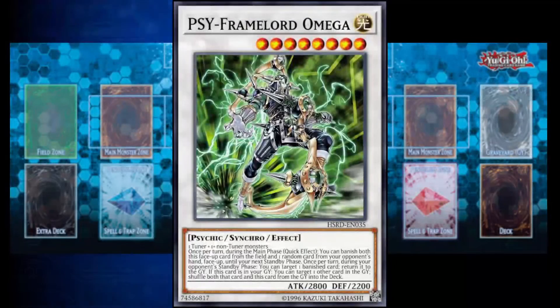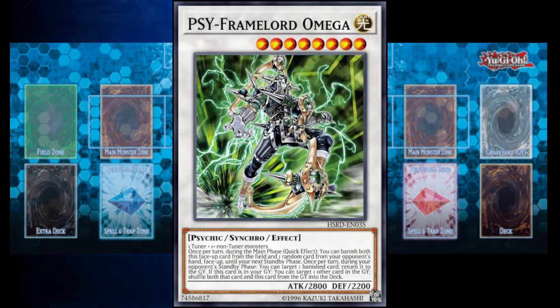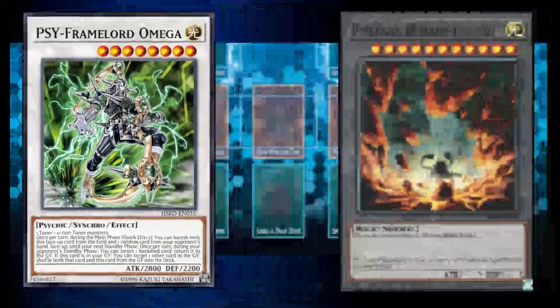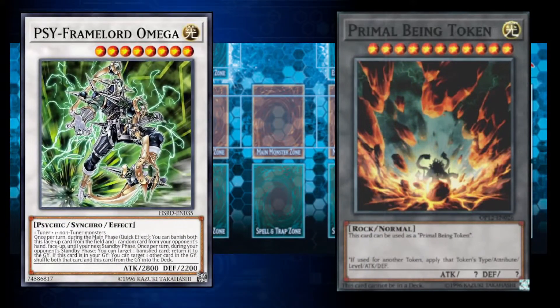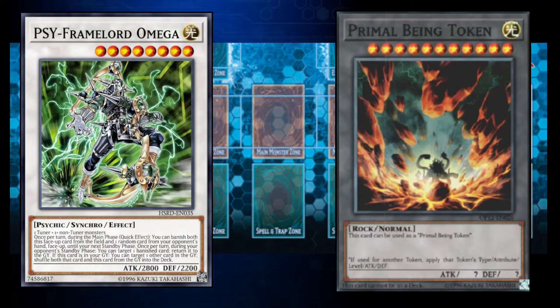Our next summoning mechanic is the Synchro Summon. Synchro monsters, like Xyz monsters and Link monsters, are also kept in your extra deck. Synchro monsters are very light gray colored cards, almost white, similar to what official tokens look like, although official tokens have a much darker gray.